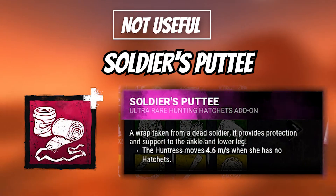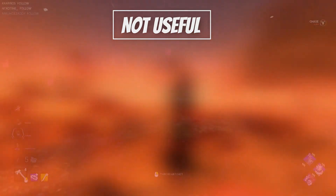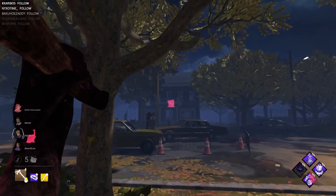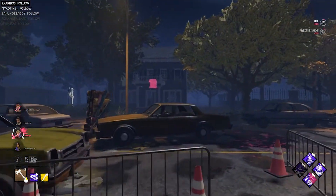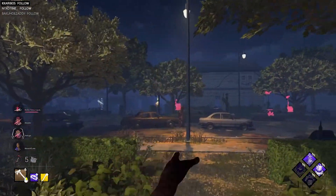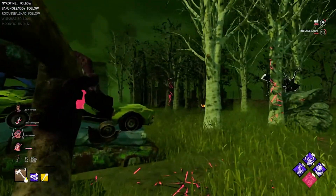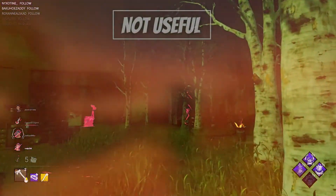Soldier's Putty increases your movement speed from 110% to 115% when you have no hatchets. Moving faster is obviously useful, but in order for this add-on to have any value, you have to essentially not have a power — which is obviously a massive downside. I never use this add-on because I don't have fun playing Huntress without hatchets. This is another one of those for-fun add-ons.